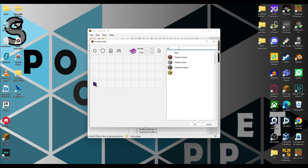Then type 'portal' into the search bar up here and you can drag and drop nether portals into your inventory like so. You can also do the same with end portals and end gateways and whatnot as well if you would like to with this method. Once you're done, just press OK.